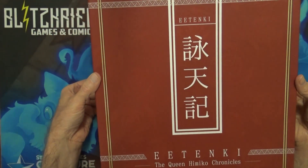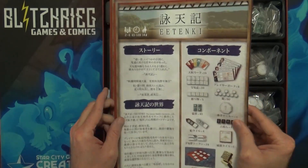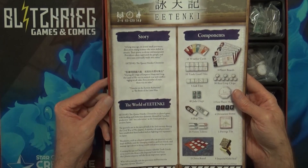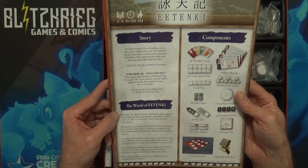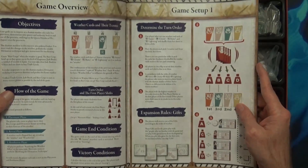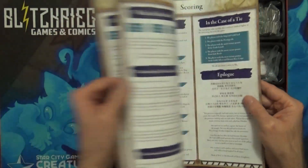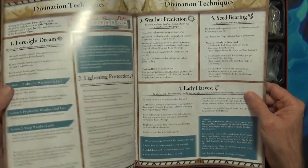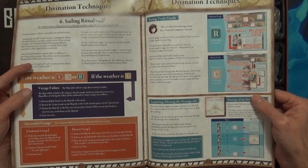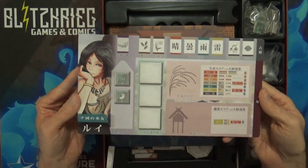We got some rulebooks here. I'm trying to find the one in English — there we go. It's got the components, tells you about the world of... I was hoping they would show how to say it — he-ten-key. It covers components, game overview, game setup, and then one, two, three, four, five pages for the rules before getting to scoring and the divination techniques, and then a frequently asked questions on the back.